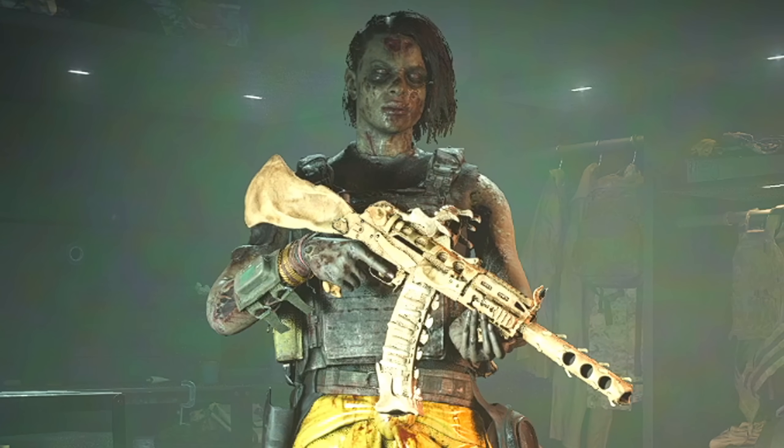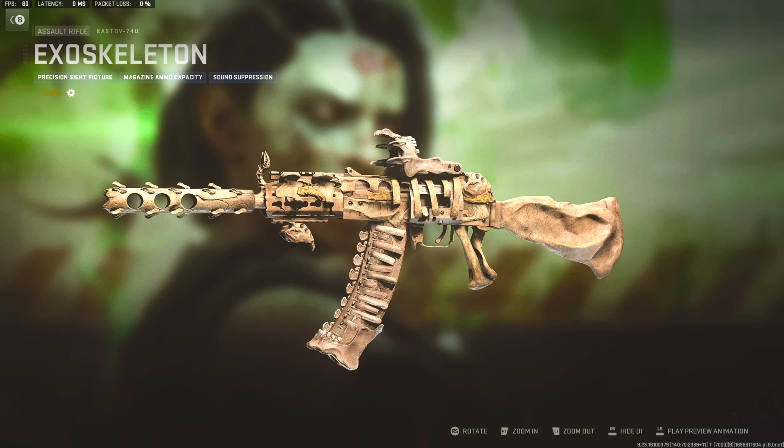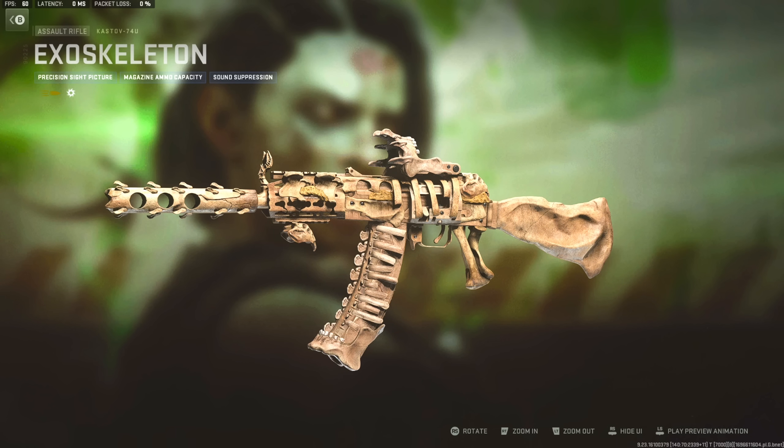First off, the skin that you get is a legit zombie, and the execution of this bundle is a zombie that you unleash on enemies. I just have to check this out for a video, even though I want to be playing the Modern Warfare 3 beta right now. And also, this cast-off blueprint looks so good, man. They've been doing a really good job with these Halloween-themed bundles.